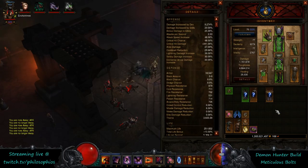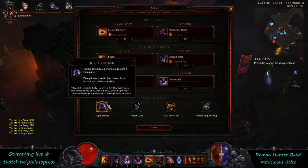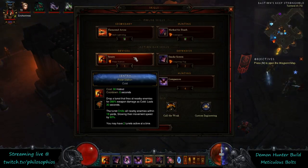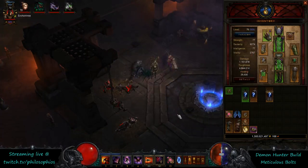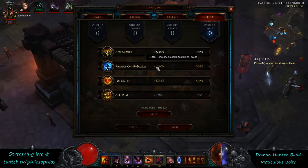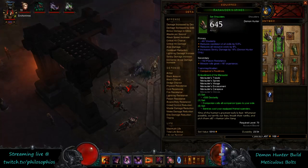In addition to having the appropriate amount of attack speed and cooldown reduction, other stats beneficial to the build include crit chance and resource cost reduction. High crit chance is important for your discipline generation, and resource reduction is beneficial for smoke screen spam, casting ball lightnings, and mark for death — it's a very resource-intensive build. Resource reduction is not necessarily required; the build functions without it, but paragon points into resource reduction are a given, and rolling resource reduction instead of EHP on gear is pretty much ideal.